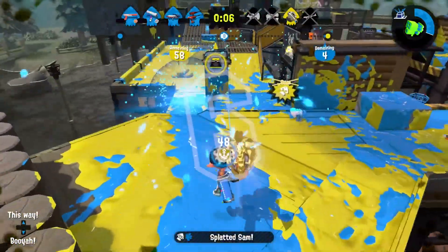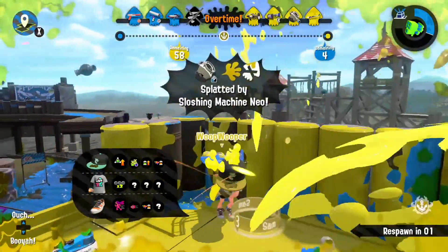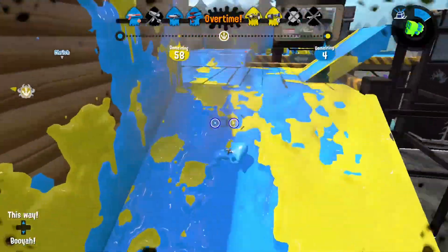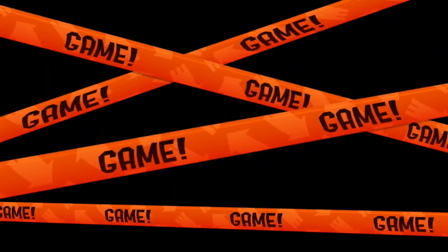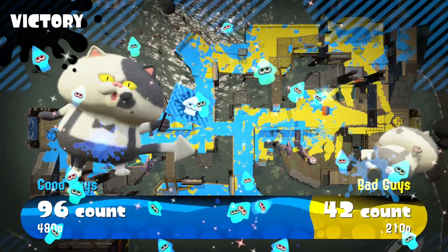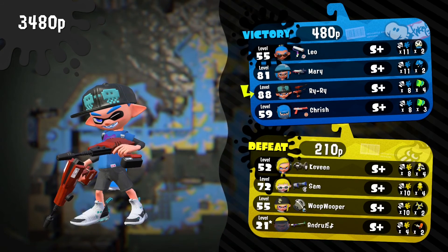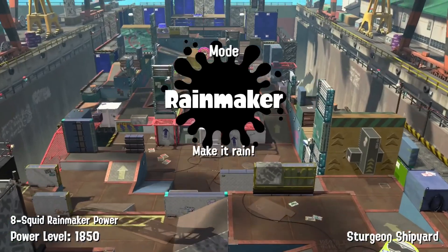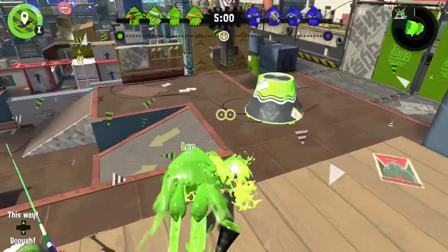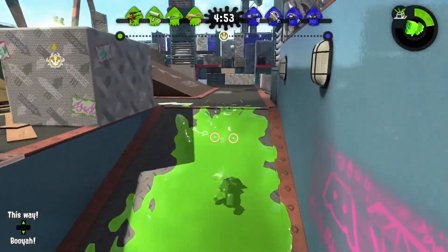Camp Triggerfish is the new map. It's an okay map overall. In ranked, I think they need to reduce the net area because in Rainmaker, when you're on one side and they push the other, it's really hard to move sides without dying or taking a long time. It's a very interesting map and I really like it — it could use something like a bridge. It's good for Clam Blitz. The area to the left of spawn is kind of just there — I wish it was used more.